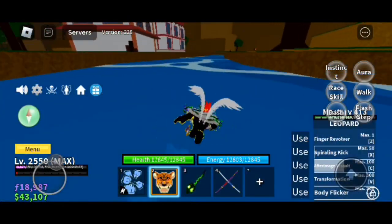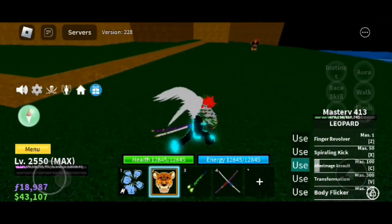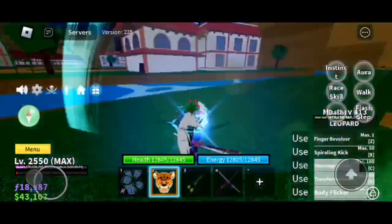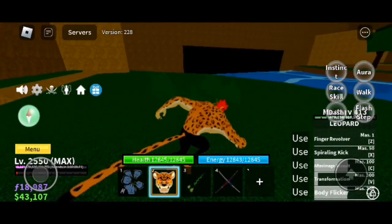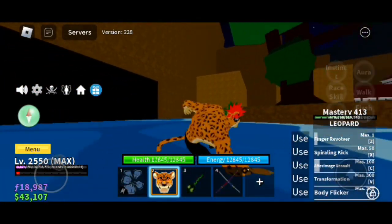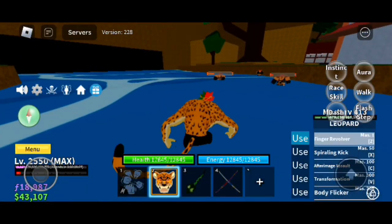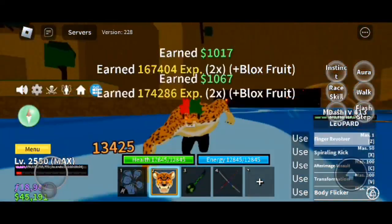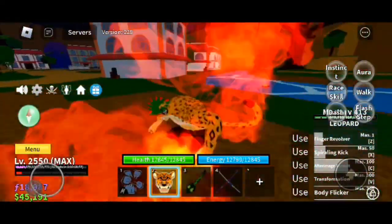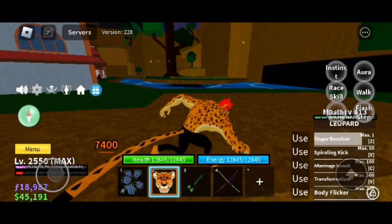This is what pale spike looks like by the way - you want to see the damage. So we got to be using this from PPP Low, and after Mr. Salt we got body flicker, we got transformation. We got single revolver - that's the damage showcase for single revolver: 7.4K. That's kind of crazy.